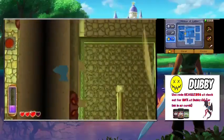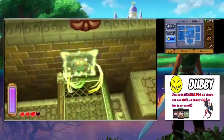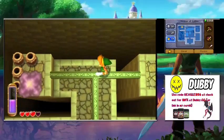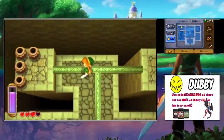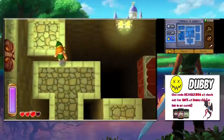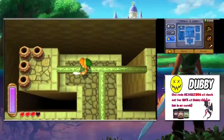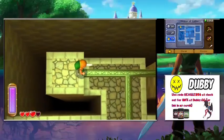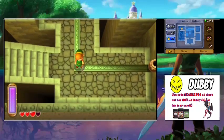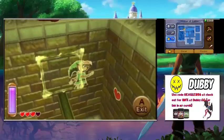Round two in the rat room goes better. We get through and jump-cut back to the platform. Going across — not even a rupee. We smack something for a green rupee — that was pointless.